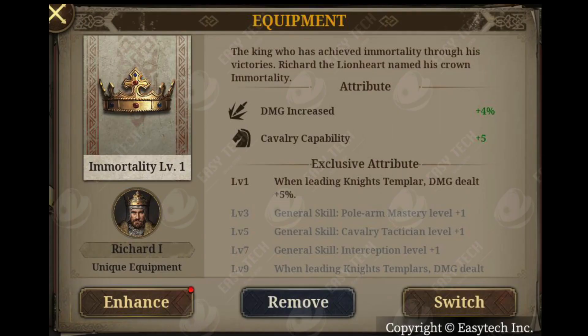Looking at the example item for Richard I — 'Immortality Level 1' — the king has achieved immortality through his victories. Richard the Lionheart's crown is called 'Crown Immortality.' At level 1, he has a DMG increase of 4% and a cavalry ability of plus 5. We can assume you click to upgrade it to level 2, level 3, which will increase those two attributes — DMG and cavalry.